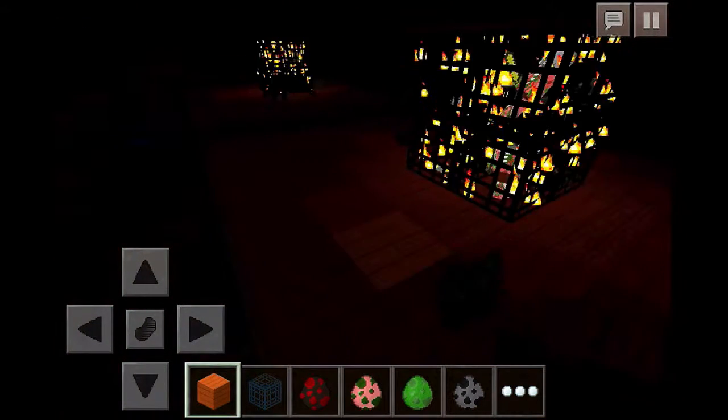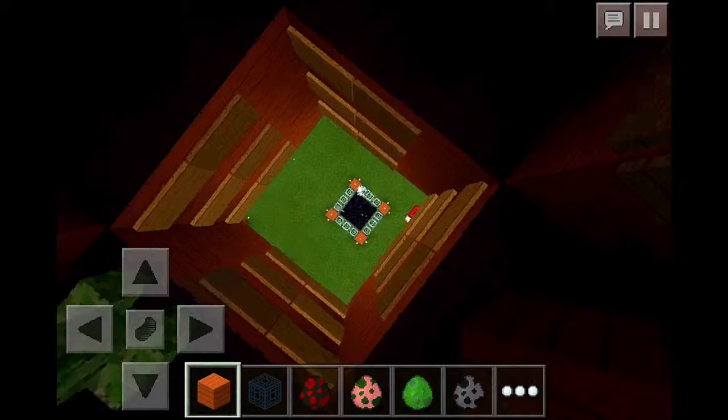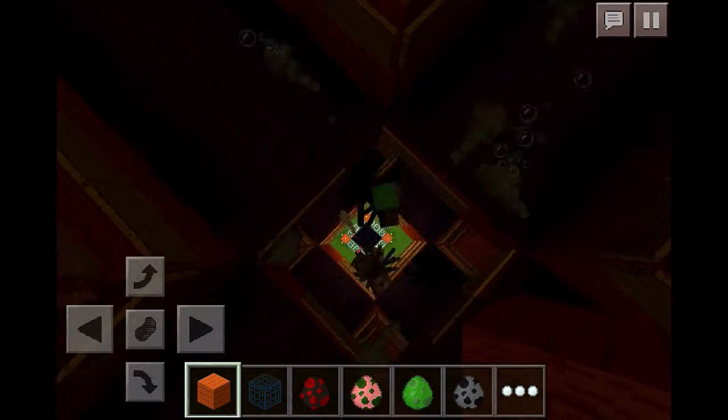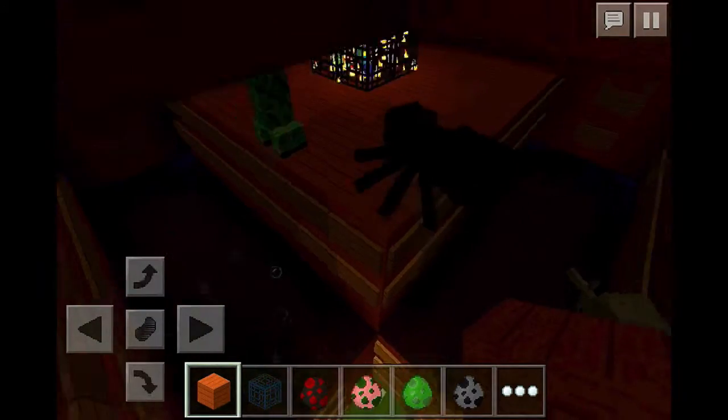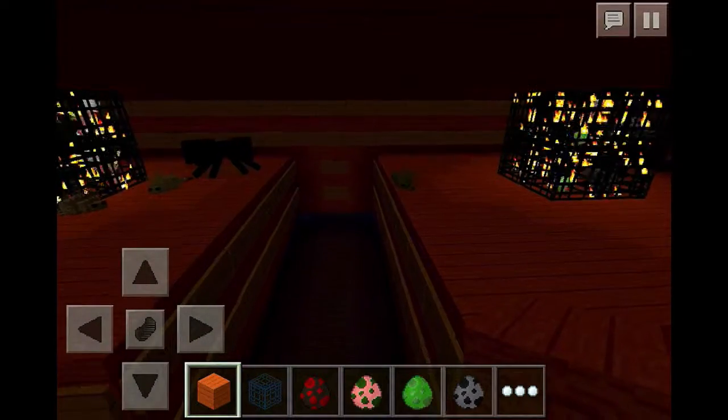Another way to do it is to put multiple layers. For instance, this is the first layer and the first area where mobs spawn, and here's the second. This is going to increase your chance of getting mob drops, especially rare mob drops. In survival, of course, you wouldn't have spawners like I said — you'd just have regular panels without mob spawners.